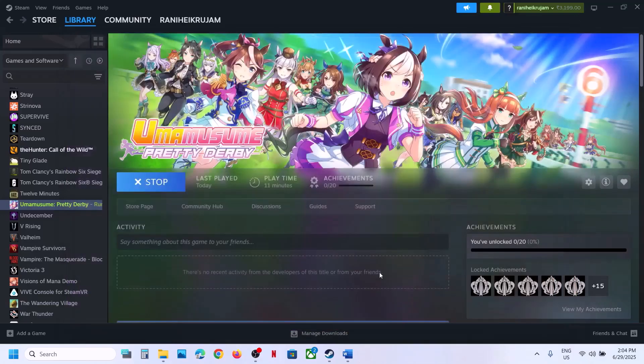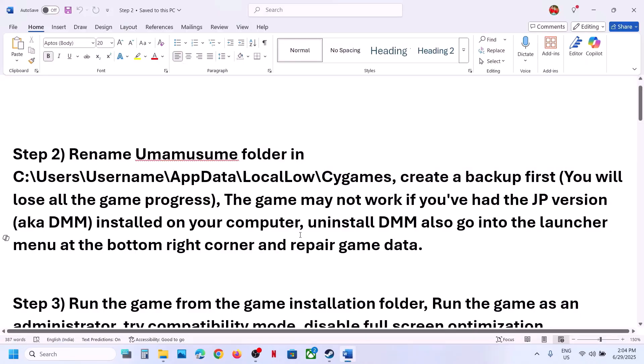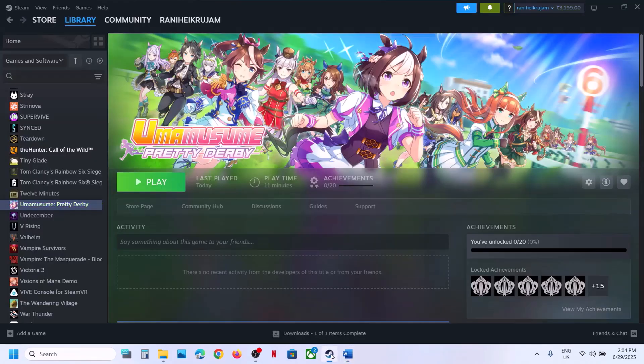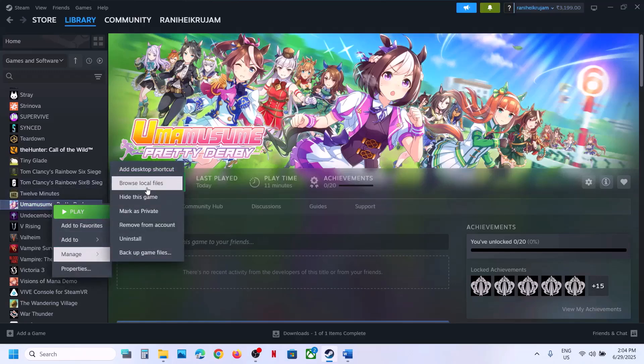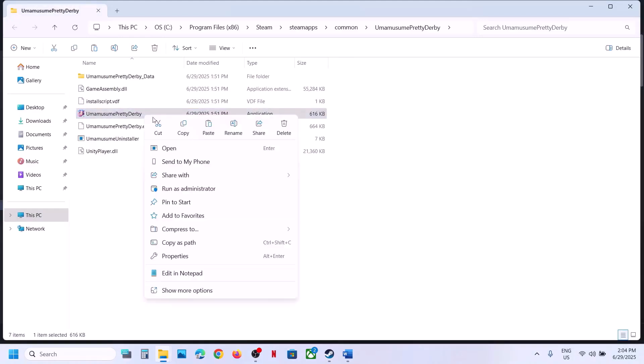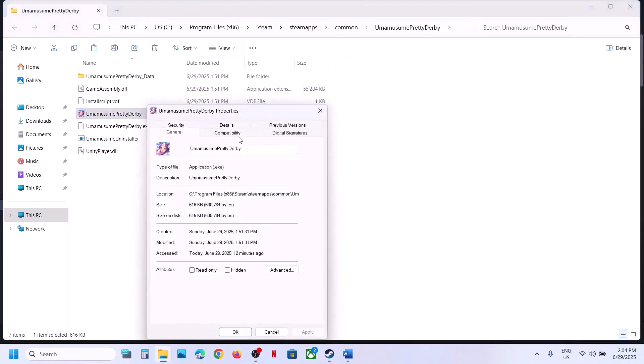Still not working? The next step is to run the game from the game installation folder. Instead of launching the game from the library, make a right-click on the game, select Manage, click on Browse Local Files. This will take you to the game installation folder. Make a double-click to launch the game from here and then check.